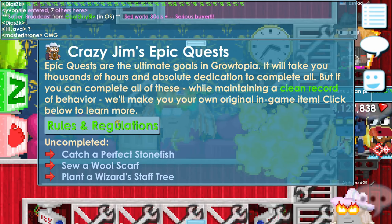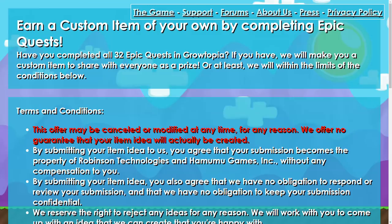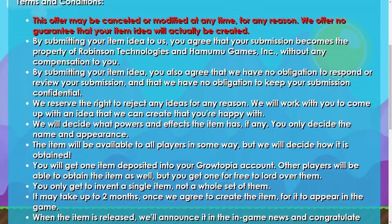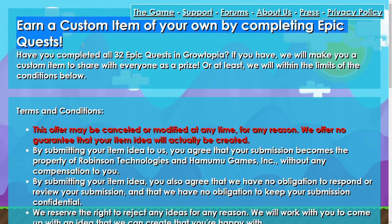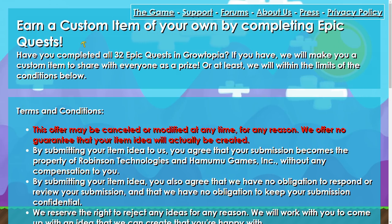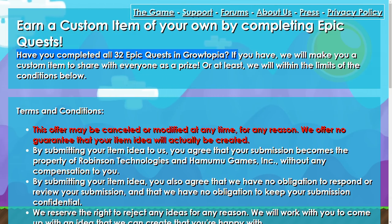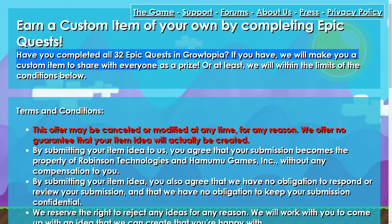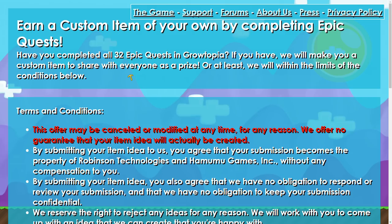Let's take a look at the rules and regulations. Earn a custom item of your own by completing epic quests. If you have completed all 32 epic quests in Growtopia, they will make you a custom item to share with everyone as a prize — within the limits of the conditions listed.